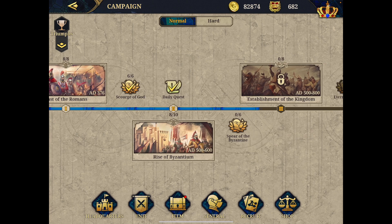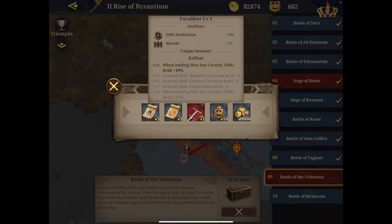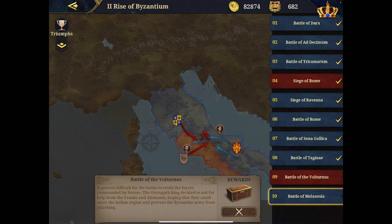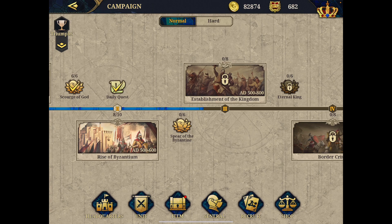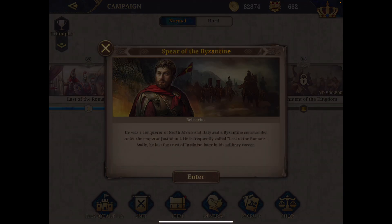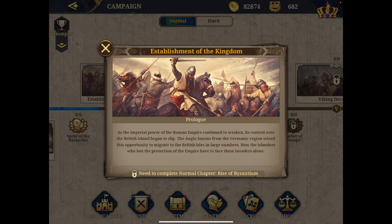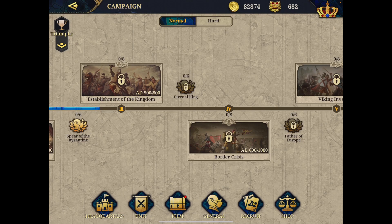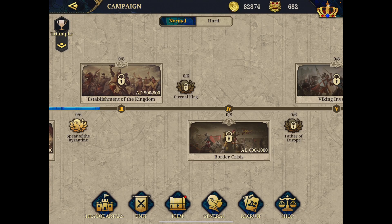The second chapter is 'Rise of Byzantium' — ten missions. After completing these, you unlock Belisarius, who is a great general, and then the Spear of Byzantine challenge. The third chapter is the 'Establishment of the Kingdom,' after which you will get King Arthur. For rewards, you don't always get a general, but you get sizable prizes — for example, Excalibur, the unique attribute of King Arthur, plus a bunch of medals.